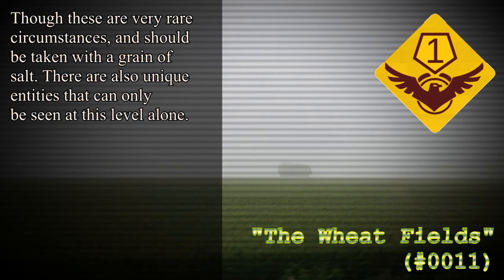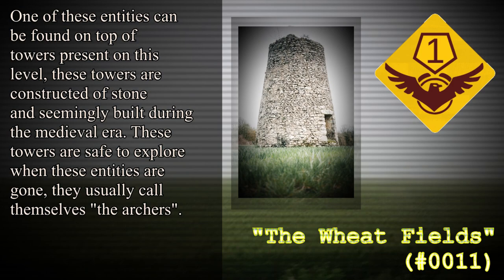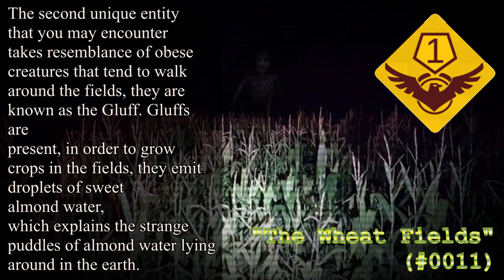There are also unique entities that can only be seen at this level. One of these can be found on top of towers constructed of stone, seemingly built during the medieval era. These towers are safe to explore when the entities are gone — they usually call themselves the Archers. When you are nearby a tower and hear the first trumpet roar, try to get out of the area quickly, as that signifies they are present. If you hear the second trumpet go off, that signals they are no longer present within the area.